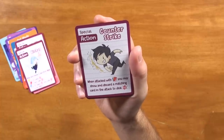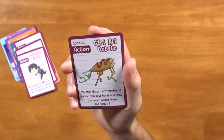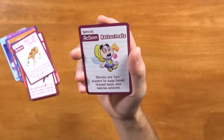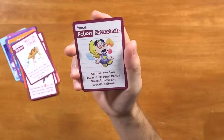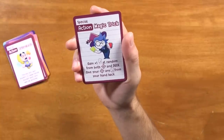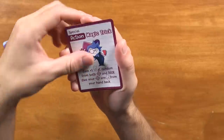We have Counter Strike — when attacked with cards you may show and discard a matching card in the attack to deal two damage. So you're throwing it back at them; this is a great one if the person attacking you already has a lot of points. Control Alt Delete — you may discard any number of cards from your hand and draw the same number from the deck plus one. This is called filtering; it's a great way to get the cards you want. You got Hallucinate — choose any two players to swap hands, except basic actions and special actions. Very interesting — you can really mess some people up; if a player has a good combo you can get that out of their hands. Very cool. And you create an ally if you're swapping with someone who's well behind. We got Magic Trick — gain plus one at random from both target and deck, give your target any card from your hand back. So you're getting potentially great cards and giving them stuff you don't care about. Another good draw-card card.